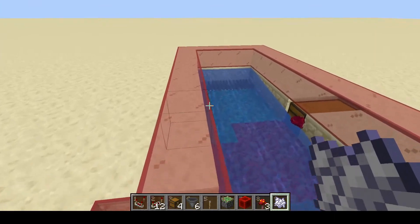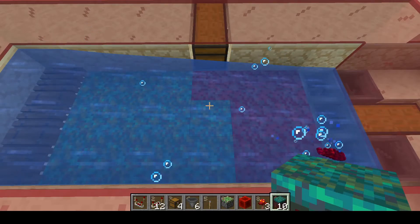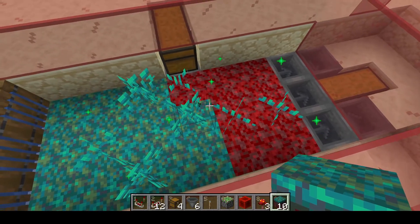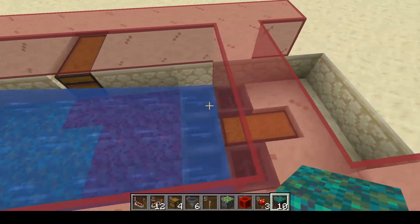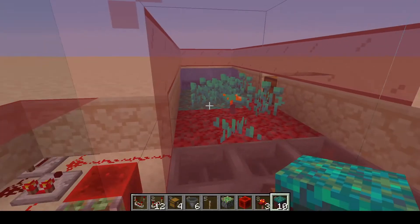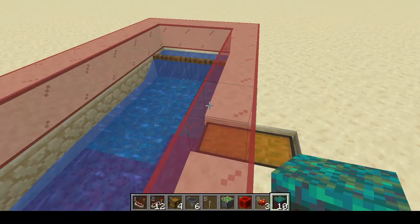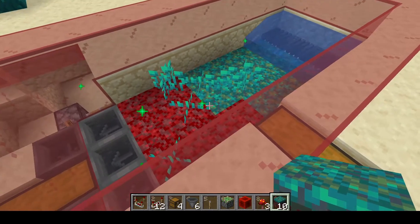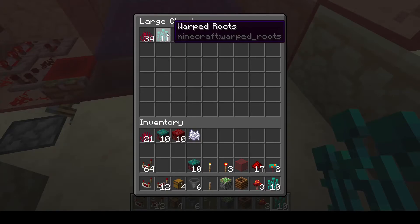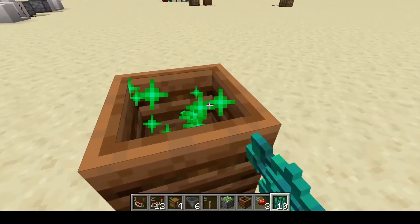This will give you all of those nether fungi and nether saplings — just let it run for a while. If you want more of the crimson or warped nylium, just come in and change that out. Whatever block the bone meal lands on first is what you'll get more of. If you have no use for the crimson or warped roots, grab them out or hook them up to an item filter that runs them into a composter.